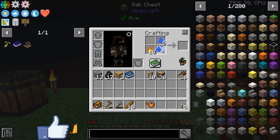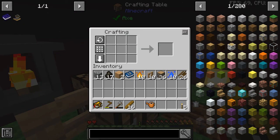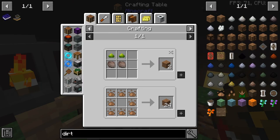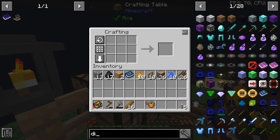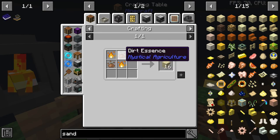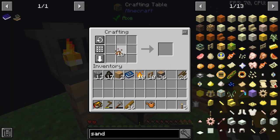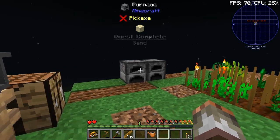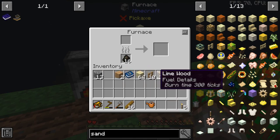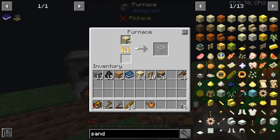So we're going to get about 10 fire essence and 10 dirt essence. Put these together and we should be good to go. We've got loads of sand from that. I'm only going to cook up about 16 or 18. What we need this for, like I said, is to make ourselves a seed analyser. These will mean we can analyse seeds, work out their stats, and make them better by crossbreeding two of the same plant together — giving you better stat crops that grow stuff quicker.